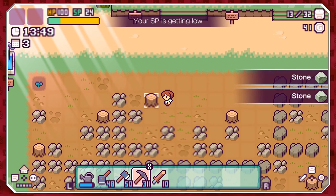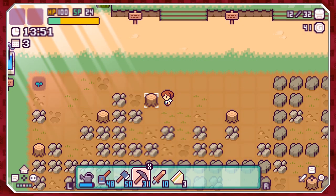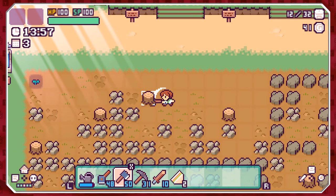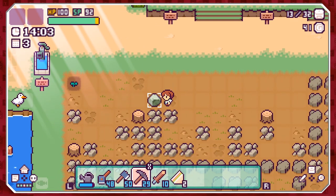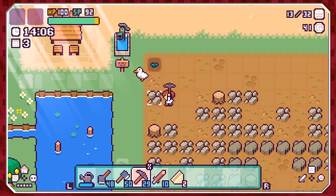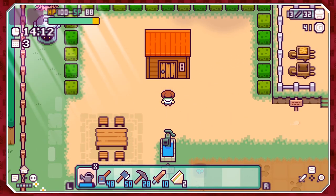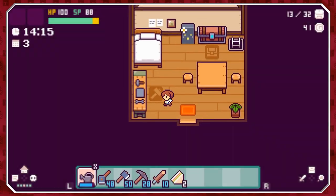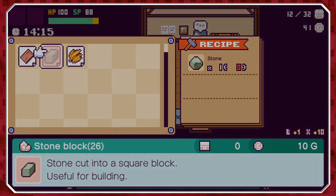My SP is getting low, which means I need to eat a sandwich. The pickaxe is way more useful than the regular axe — I get what you're doing. Let's water that again — okay, we don't need to. Next step: go into the crafting station. We can make a lot of stone blocks — lovely! We can only make one wood block though.